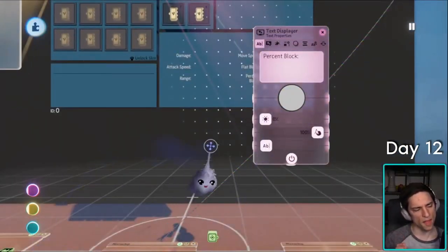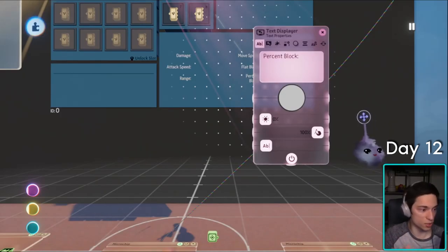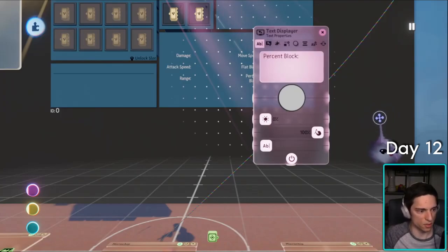So this is what I'm thinking: flat block would be like, let's say your flat block is five — you take five less damage. It's just a flat amount of damage that gets subtracted from the damage you would have taken. And then hopefully percent block makes more sense — it just reduces your damage by a percentage.